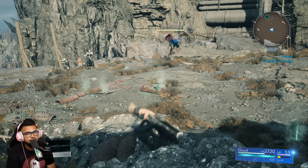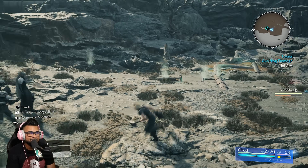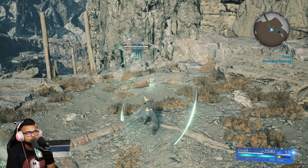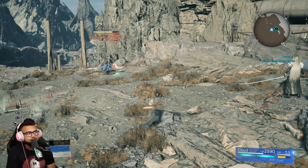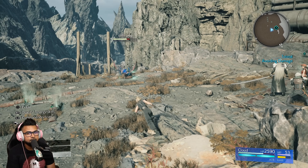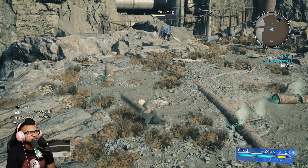A brand new inclusion for Cloud is that he can blade beam enemies at will. If you're launching projectiles with a sword there's nothing better in life. To do this, all you do is dodge and mash square — you can dodge away and hit enemies with it. The last hit deals multiple hits in quick succession, similar to an Eric Tempest fully charged effect. It's really, really good.